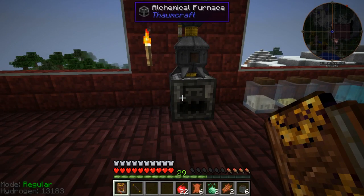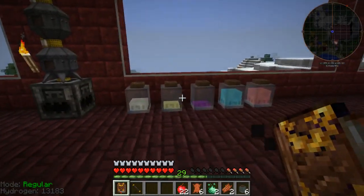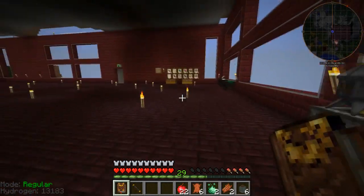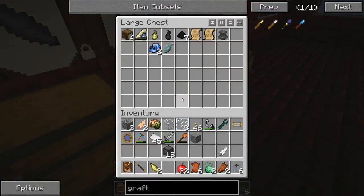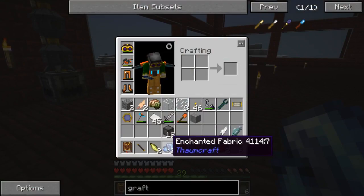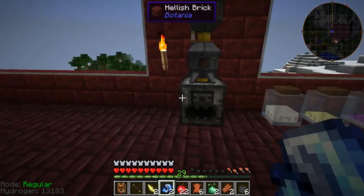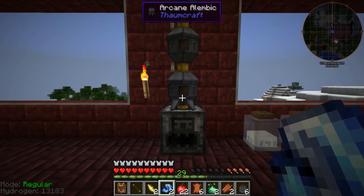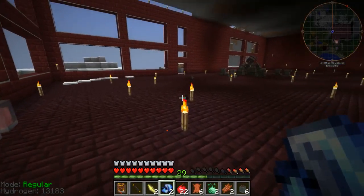I recorded last episode this past Saturday and I'm recording this episode on Wednesday. I wasn't sure if anyone would agree with my idea of two episodes a night — two half-hour episodes instead of one hour-long episode. I do have the enchanted fabric, which is very easy: four string and wool in your crafting table with one of every aspect gets you one enchanted fabric. I couldn't have made it before though, because I needed the silverwood — I needed it to make the alembics. That's why I went to find silverwood.